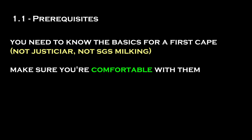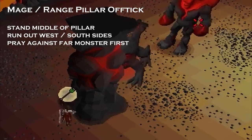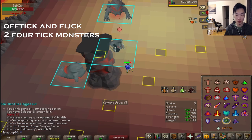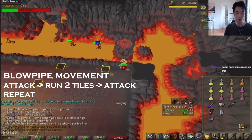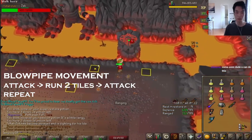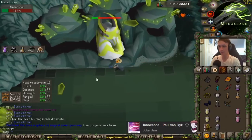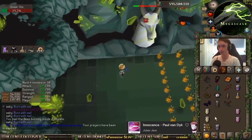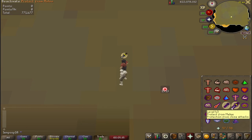Before you begin speedrunning the Inferno, you should first be comfortable with the basic mechanics normally used during the first cape. This means you should feel comfortable doing one-tick blob flicking, the mage-range pillar off-tick, flicking two large monsters at the same time, using the north nibbler barrage spot, and the blowpipe healer pattern. You can practice them outside the Inferno by blowpiping solo Olm head phase in Chambers of Xeric, blowpiping rats in Veroc sewers, and flicking D'Souz in Nightmare Zone.